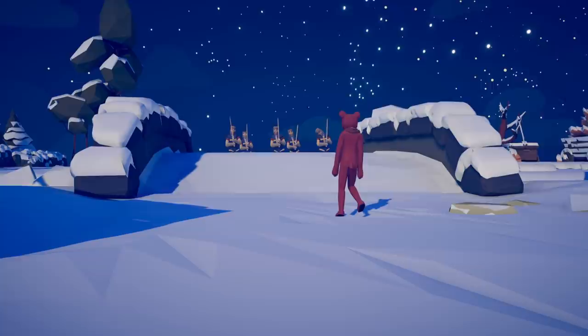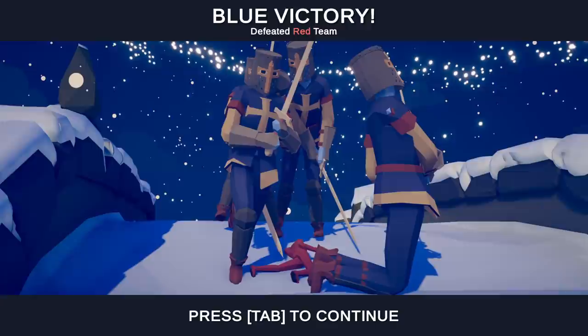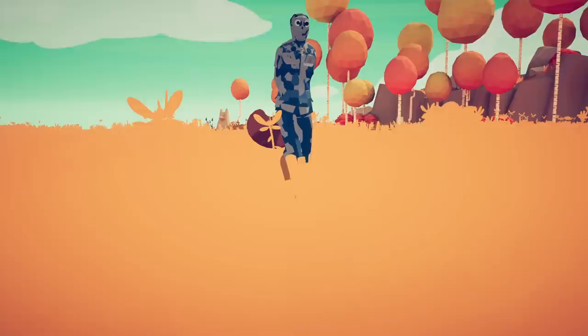Let's see what he can do versus equal point value squires — 500 points versus 500 points. Little SCP-1048 going in to fight the squires. The squires just executed the bear. That's terrifying.